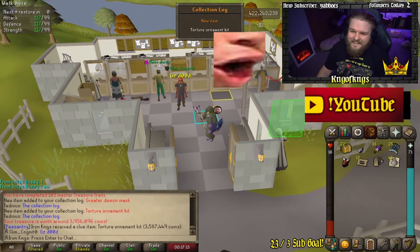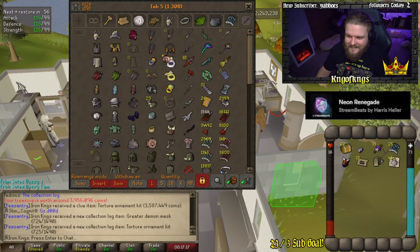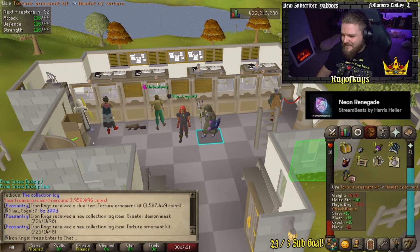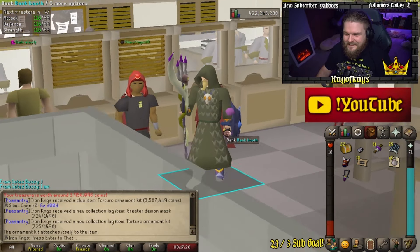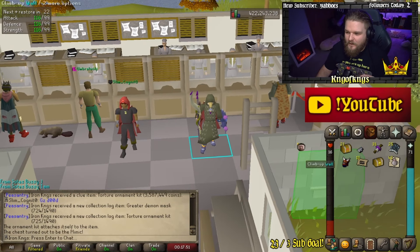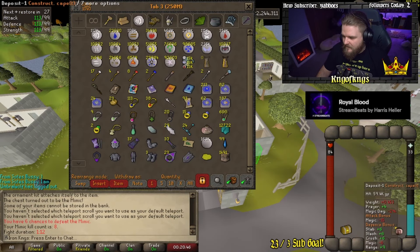The torture kit — YES! Dude, I saw the greater demon mask — that is the final one! Oh bro, that's the final ornament kit for the zenyte jewelry. Look at it! Oh my god, it looks so sick! Nice. Oh, another mimic too — hell yes!